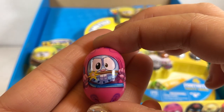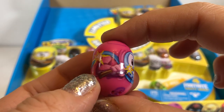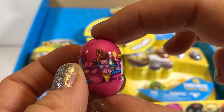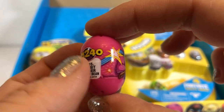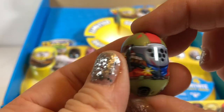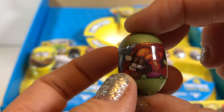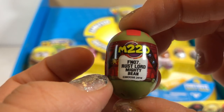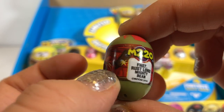This is the Rabbit Raider Bean. He's really cute. He's worth 240 points. How cute — he's got an Easter basket. Wow, they really didn't leave out any details. That's really awesome. And the last one for the first quad pack — this one's really cool. He's got like a metal helmet on and he is Rust Lord Mighty Bean. He's worth 220 points.